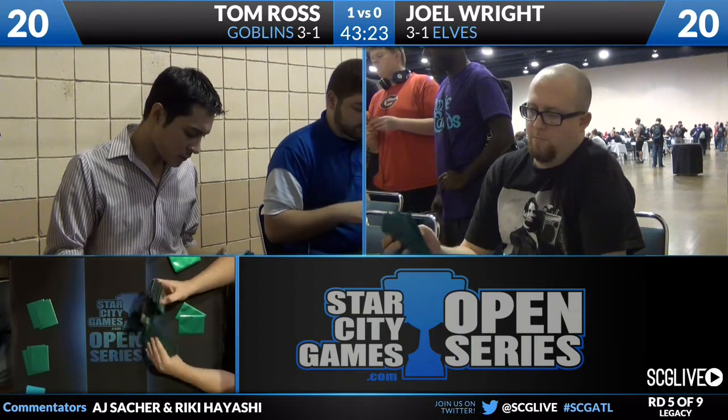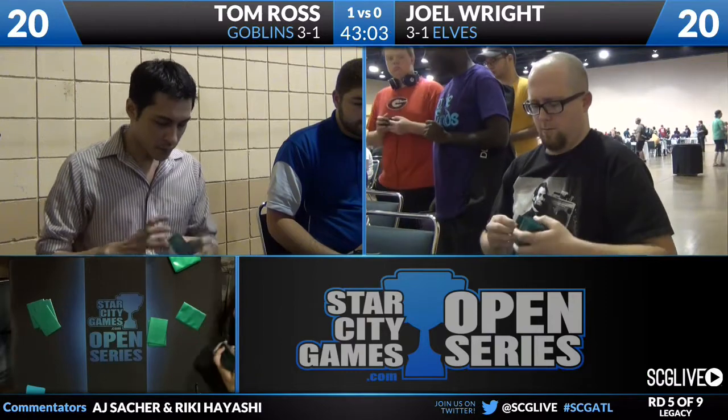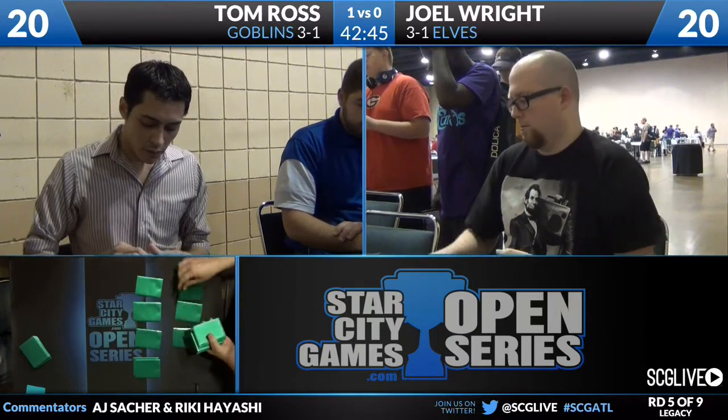Joel Wright couldn't complete the process and Tom Ross takes down game one. Looking at the sideboards, Tom has a bunch more removal: the third Gem Palm Incinerator, the fourth Tar Fire. Pithing Needle might come in for the Wirewood Symbiote. And Pyrostatic Pillar as a one-of in Tom Ross's sideboard, along with two Pyrokinesis — a real backbreaker. Pyrostatic Pillar would be really good to defend against the combo draw, the Glimpse draw — it triggers off of every cheap spell three or less, dealing damage.